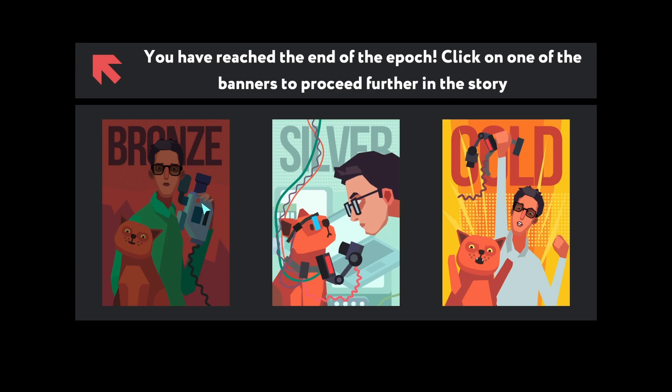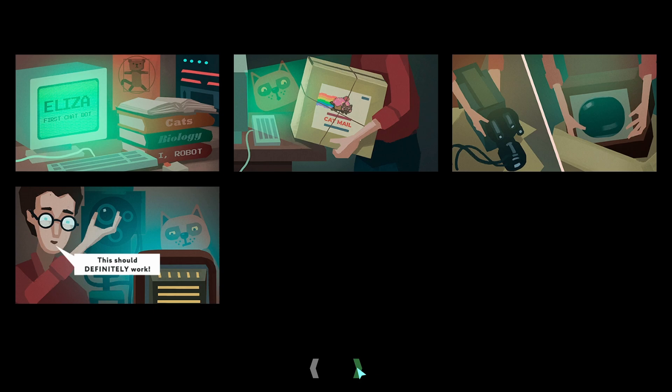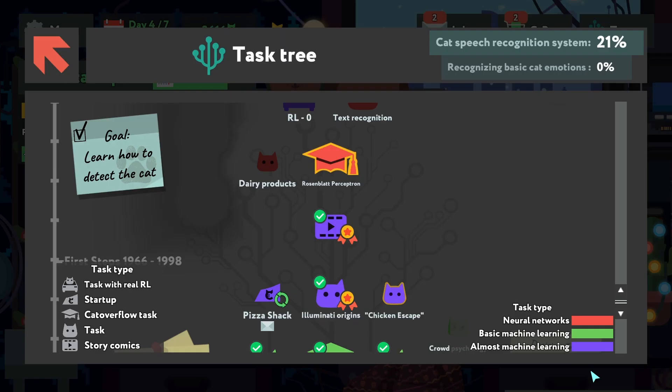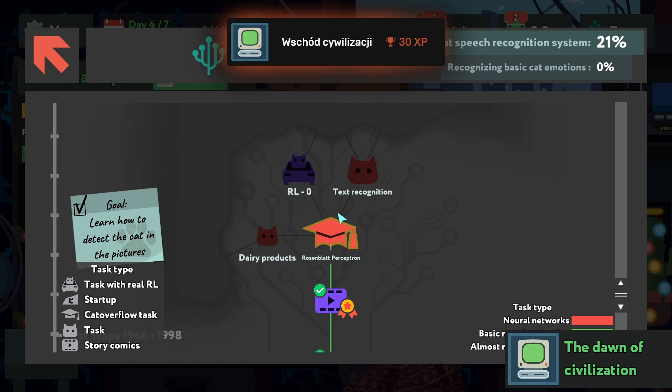Let's go with the next quest. You've reached the end of the epoch — click one of the banners to proceed further in the story. Let's go with gold. There's some more story, nanny cat, some video — this should definitely work. Camera, eureka! Okay it looks like it doesn't work.